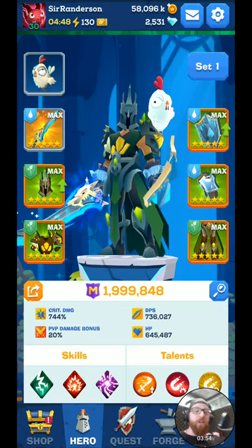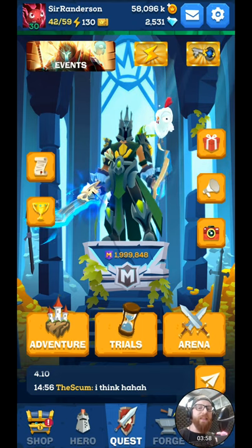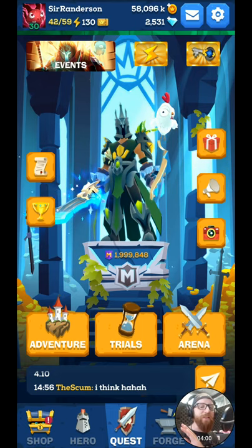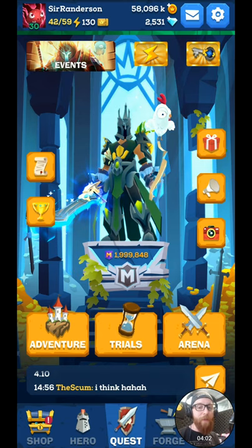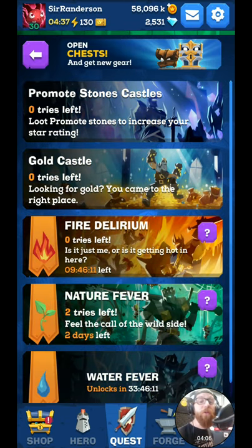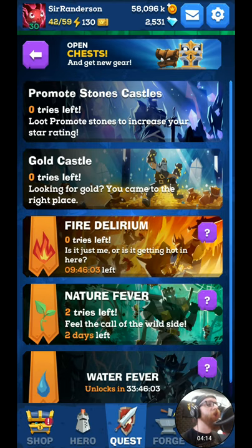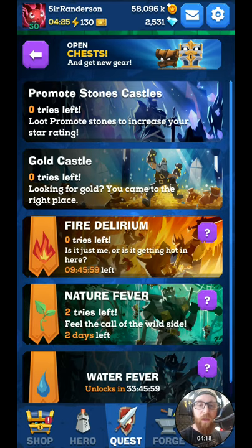Those are the basic game modes — Adventure mode in MightyQuest. Everybody starts in that tutorial, slug through it, get through it, and then you can start playing the real game after that. The next mode is Trials. There are a few different trials. First, there's the Promote Stone Trials. Promotion Stones are what you need to upgrade your gear to the next star level — from 1 to 2 to 3 to 4 to 5, which is the max right now.